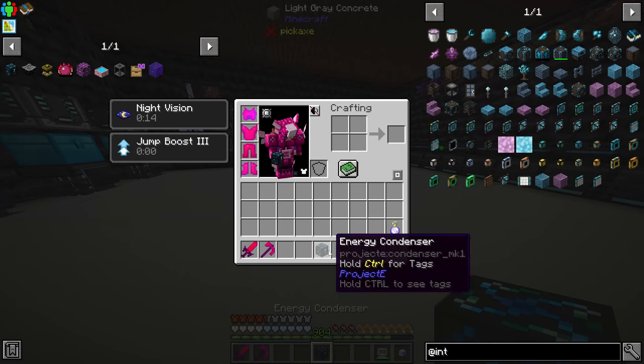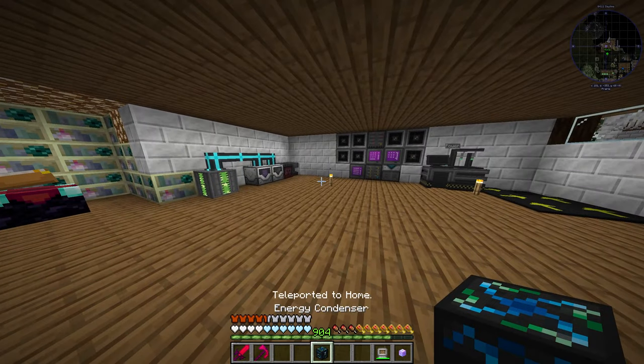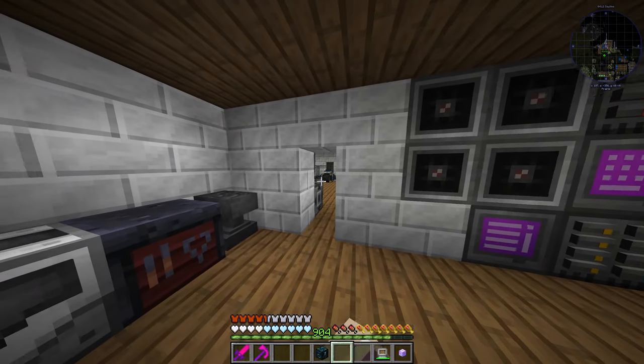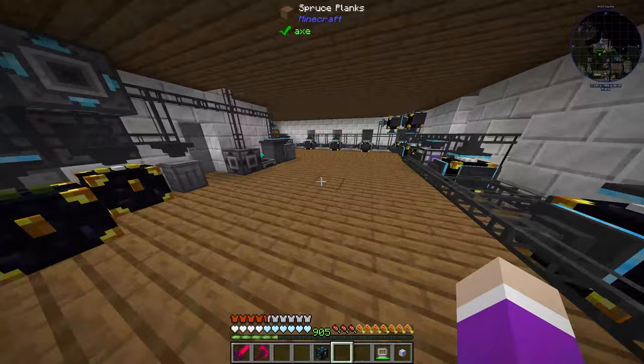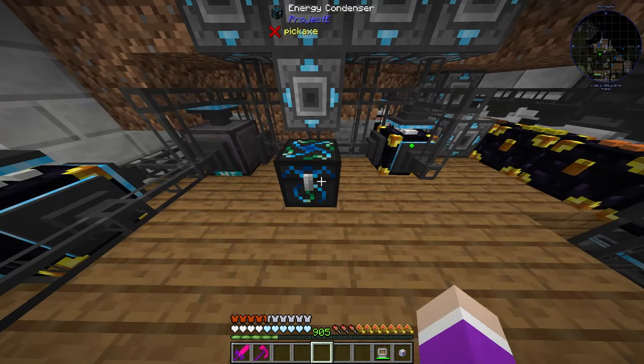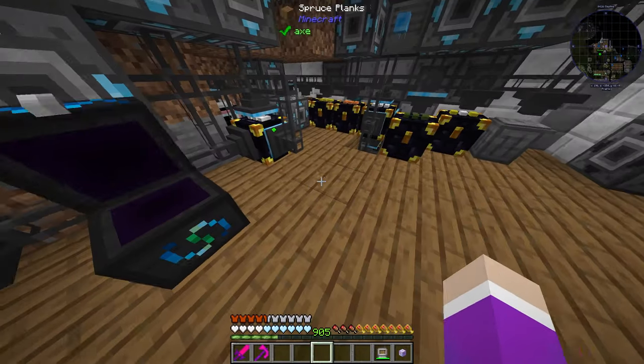Let's teleport home and come back here. I've actually added a framed door to kind of hide this hole in the wall. Let's just put this down right here - you put the item you want to duplicate up in the top left, and you add items in the inventory here that will fill up this bar depending on how much EMC everything is worth, and once it reaches the threshold it will produce one item.